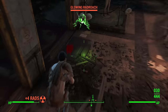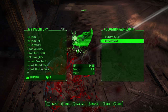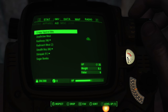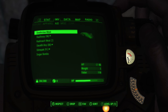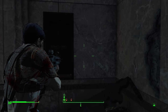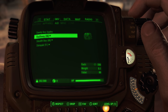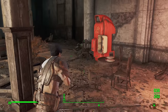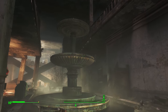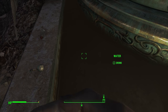Finally, worst perk number five is Lead Belly, which is all about taking less radiation from eating and drinking. Get all three ranks and you won't take any radiation from eating or drinking at all. This perk isn't worth it for a few reasons. Firstly, Stimpaks and Radaway are super common — just invest in Medic and use those instead. Secondly, you can easily cook your own food to remove radiation before consumption. Thirdly, there's not even that many rads in food and water anyway. In Survival Mode where you have to eat and drink, it still sounds useful but isn't — just cook your meals and produce clean water. There's hardly any radiation in most consumables you'd eat to satisfy Survival Mode. Those three perk points are so much better used elsewhere.